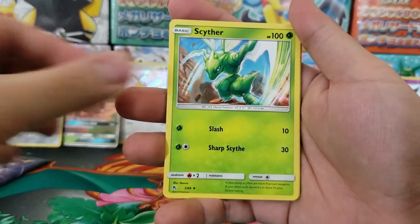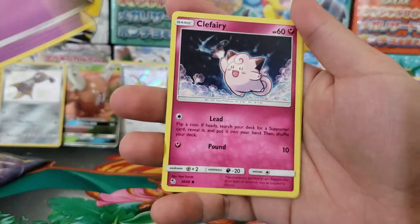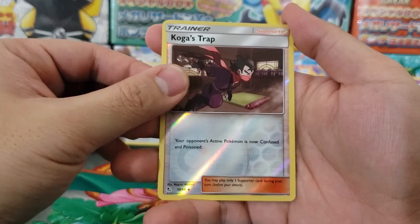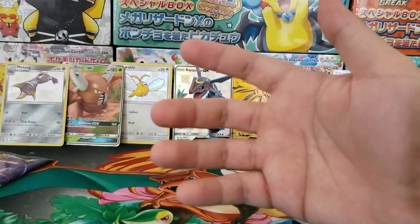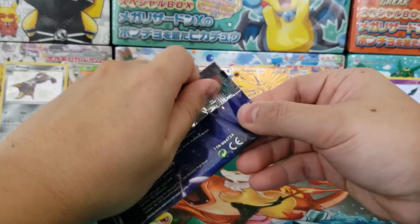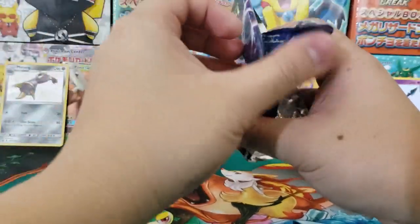Pack six: Charmeleon, Misty's Determination, Scyther, Pikachu, Magikarp, Koffing, Clefairy, Staryu, Koga's Trap holographic reverse — and in the back, Lapras SR Rare. And the streak ends. But I'm not complaining — that is beyond expectation. What a wonderful box.